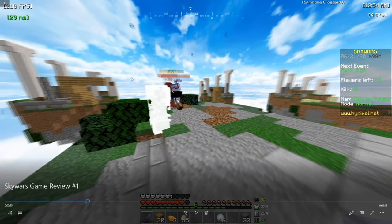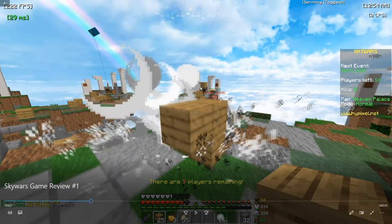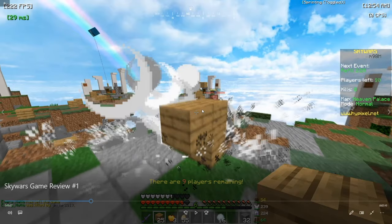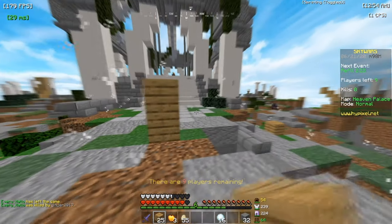A charged creeper has been placed and these two are fighting right now. I actually did a really smart move here — since charged creepers do a lot of knockback and damage, putting blocks in front of you actually negates a lot of that knockback and damage. I placed blocks to prevent the creeper from hitting me too hard. Unfortunately for the other player, he falls off because of the creeper.